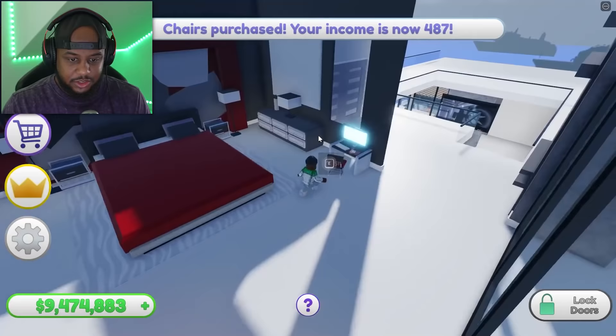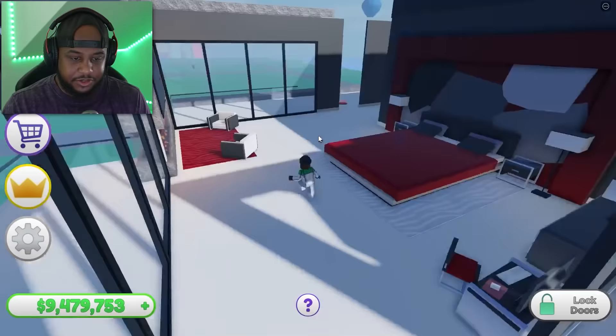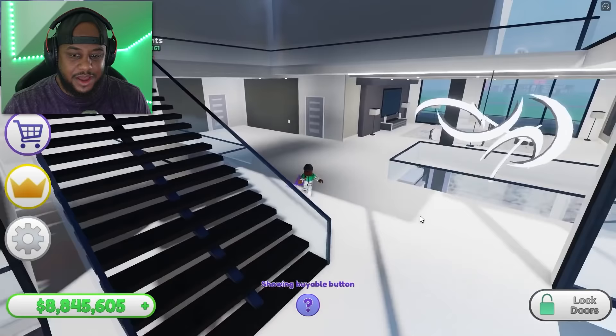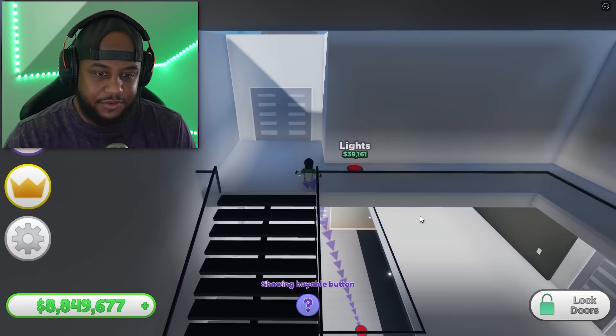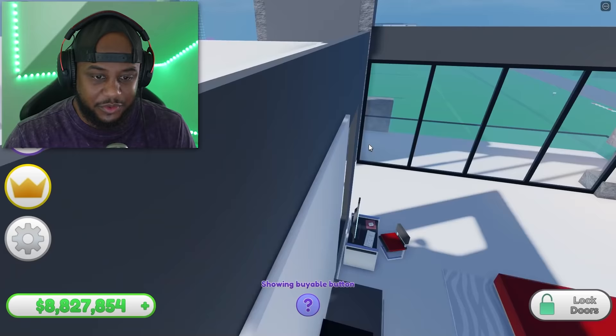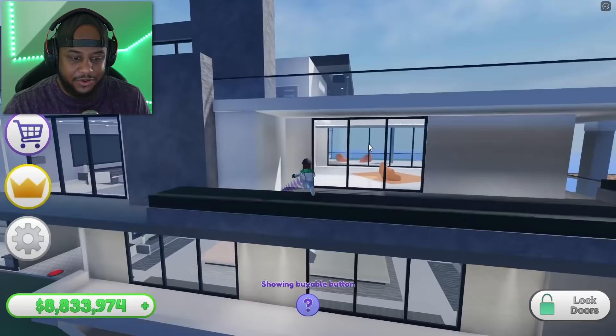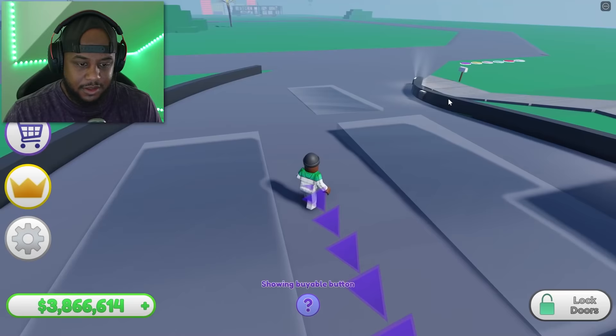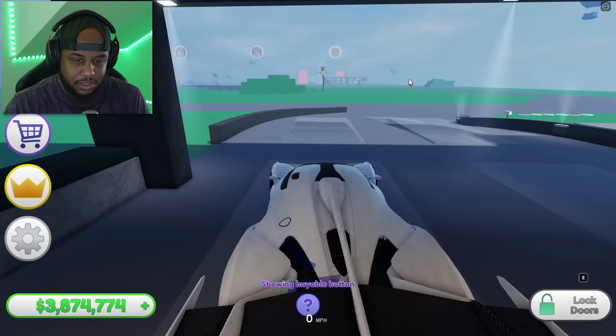Everything is just getting more and more expensive. I do love that bed — that looks sick. Looks like we're just knocking out our master bedroom right now, and our master closet. I feel like the developer thought of like everything. Am I done? Let's see — it looks like we're almost there! Let's get some cars out here — I'm gonna buy the 5-million-dollar one and spawn it.